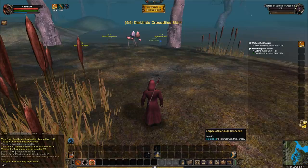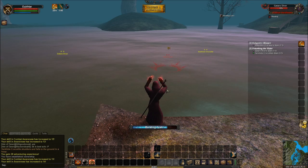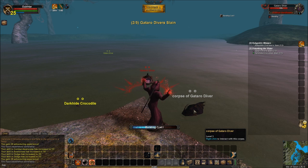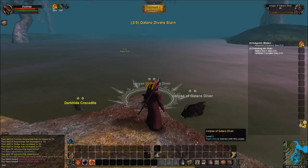Over here we have a named mob. There's a couple of them down in this particular area — these guys are not particularly noteworthy for what they drop, but this guy's got a shot at dropping something. Not a terribly bad drop actually, not something that's really useful stat-wise to this character. You can see I'm not terribly concerned about mana at this level — that does become something you have to manage relatively carefully later on in the game. We've got all our crocodiles taken care of. We need to get more of these Gitaro Divers — there's a Gitaro mount in the marketplace if you want one of these weird lizard-frog-chicken-fish things. We need two more.